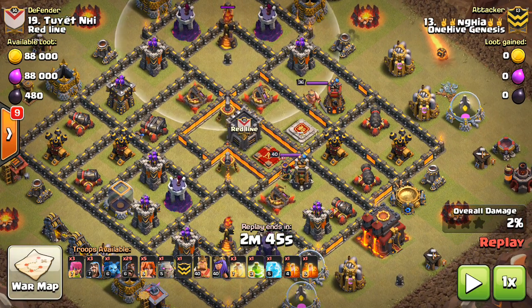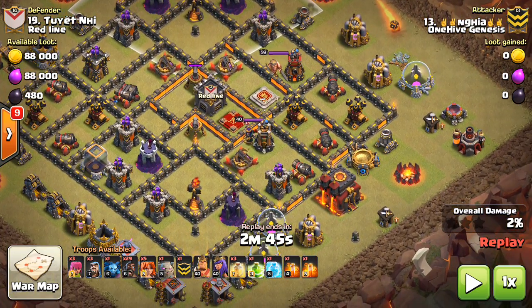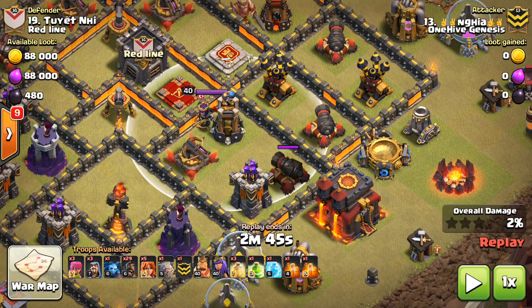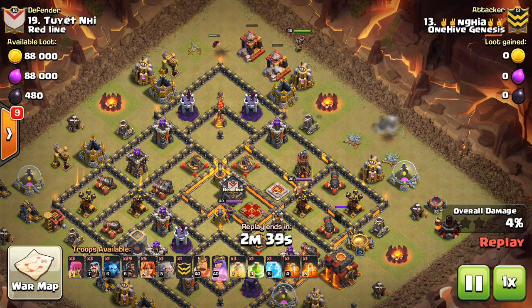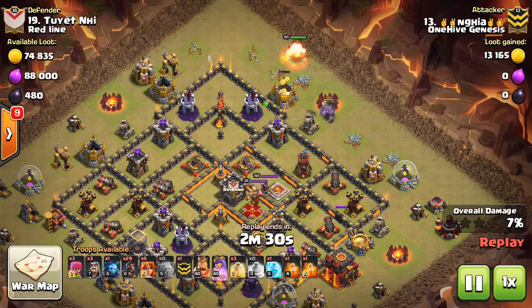Heroes are definitely important on hog attacks. The more important thing for base identification is there's not many defenses in the core — you have air sweepers, but they're not really doing damage, and that allows great hog pathing. Look at this little lane for the hogs around the base; the inferno towers play very well into it. The heal spell width should not be less than the width of the hog lane. It's a two-defense-wide hog lane for the most part, and the heal spell can cover that, so you can heal your entire group of hogs as they move through.